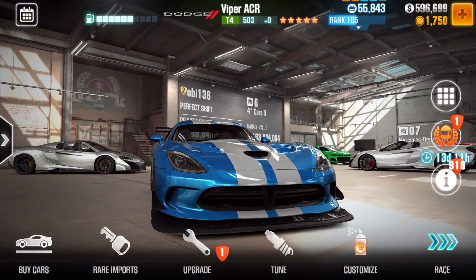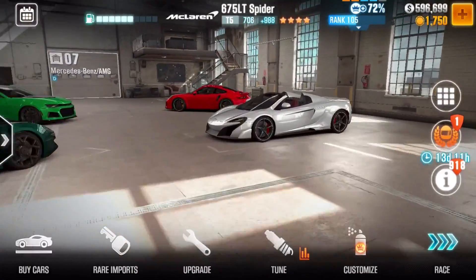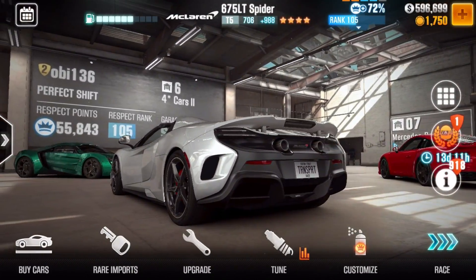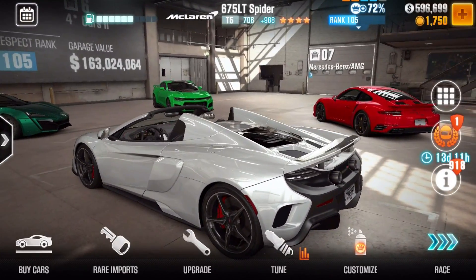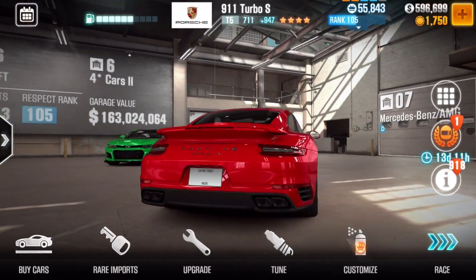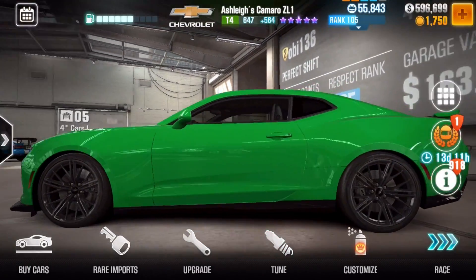In terms of the GTS, I think it just looks better with the light. My 650S. 675LT Spyder - another one, I've customized it as a backup because I like the light rims. Those rims are cool. I've got my Liken. My Turbo S - I've got to tune that. And then this Camaro, which is rubbish because I have one Stage 6 for it.